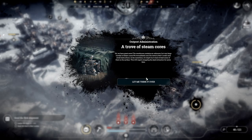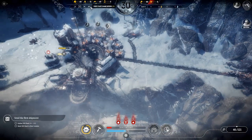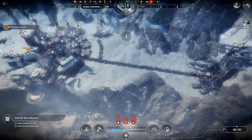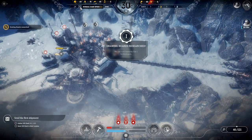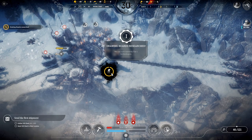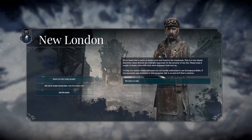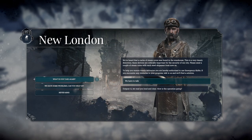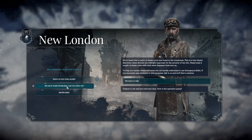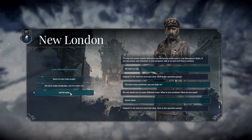These guys have now found a cache of steam cores — a trove of steam cores in fact — and we have to start sending those back to New London as well. But like I said, we're going to hold out on that for a little while. They're going to get a little bit angry with us, but it's fine — we'll send them some stuff at some point.